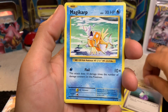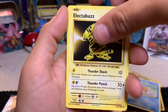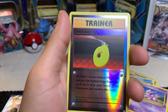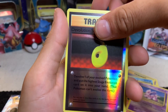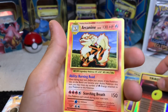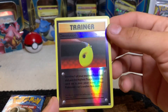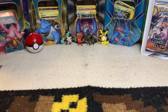Old school! Magikarp, Electabuzz, Growlithe, Nidoran — nice! Devolution Spray for a reverse, and a regular Arcanine rare — not bad! That is shiny, look at that! Off to the side, let's do the next Evolutions pack.